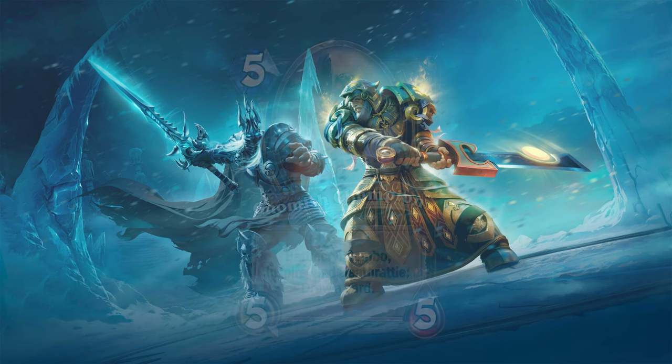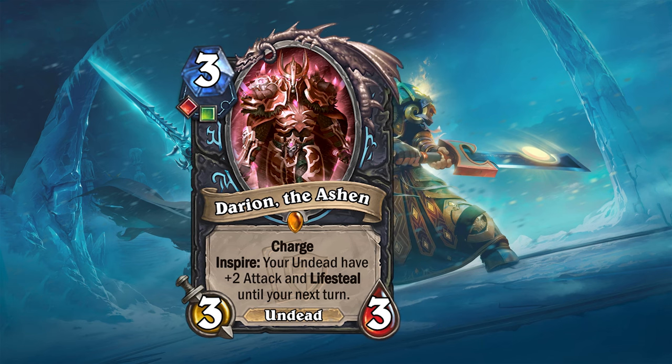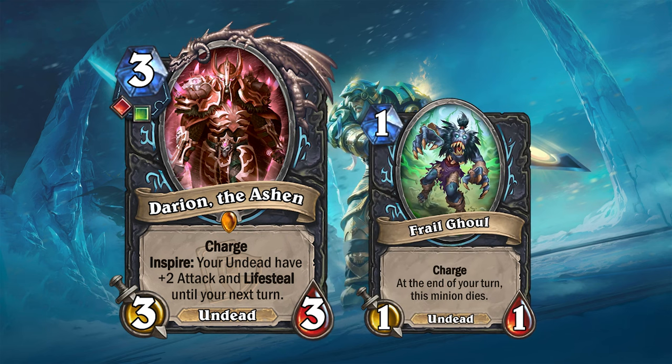One of the mini set's legendaries also features the Inspire keyword: Darion the Ashen. Darion is one of the two leaders of the Ashen Verdict and is available for Death Knight. He is a 3 mana 3/3 undead with a Blood and Unholy rune, Charge, and an Inspire effect that causes all your undead minions to gain +2 attack and lifesteal until the next turn. This includes not only himself and any other undead you have on the board, but also the frail ghoul summoned from your hero power.